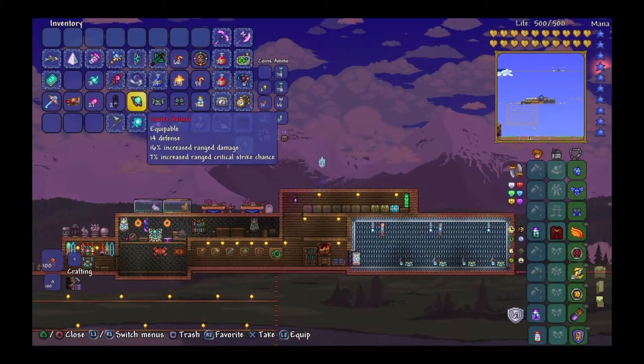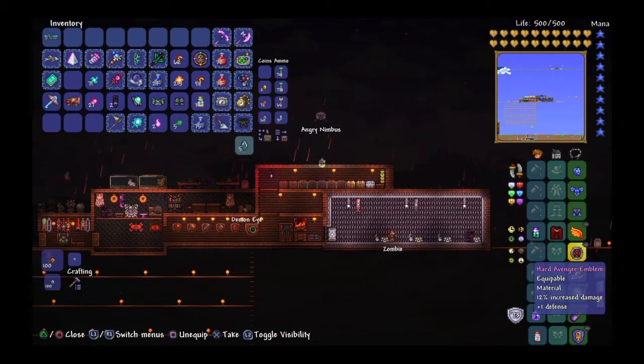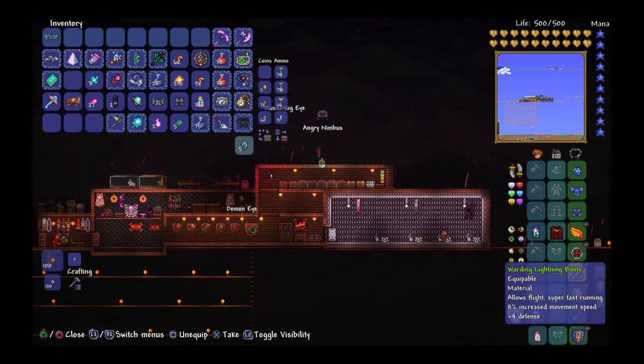You can make a farm for your Glowing Mushrooms. For your accessories for the Moon Lord fight, you're going to want a pair of wings, like the Leaf Wings or Ice Wings, and then something like a Warrior Emblem or Avenger Emblem. Lightning Boots as well. Make sure all these are Warding for some sort of defense.